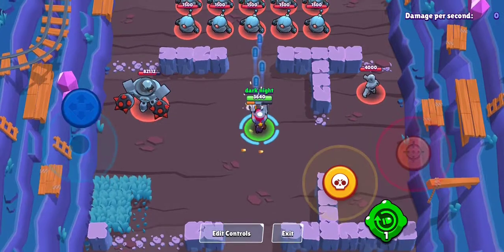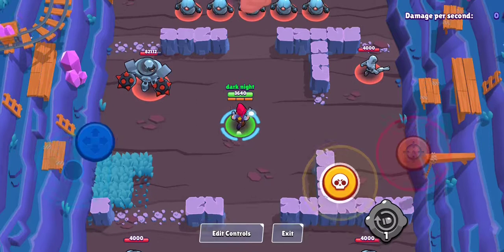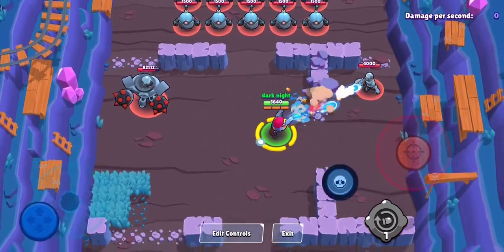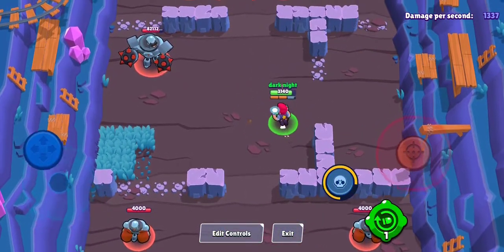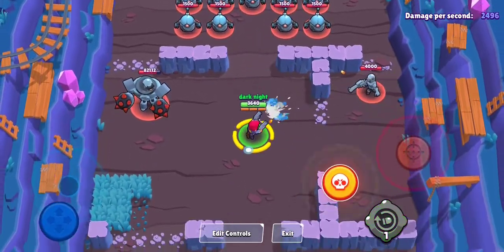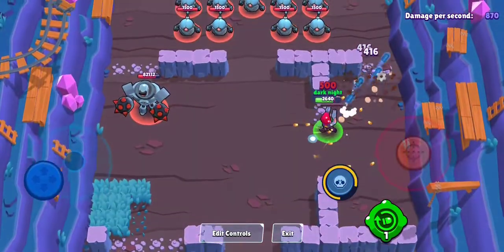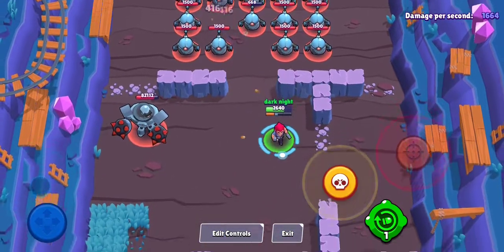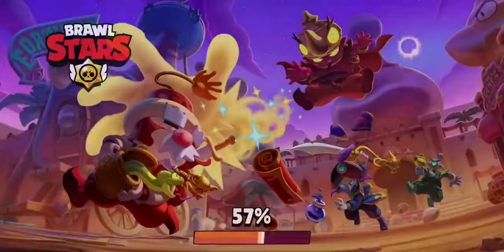The last tip is following juking patterns. Following juking patterns is basically following how your opponents walk — if they walk straight, you want to walk straight. That way you can get as many shots on them as possible, because while he fires out a lot of shots, you might only get one or two to land. Now I'm going to be going into a friendly game and showing you how it's really done.